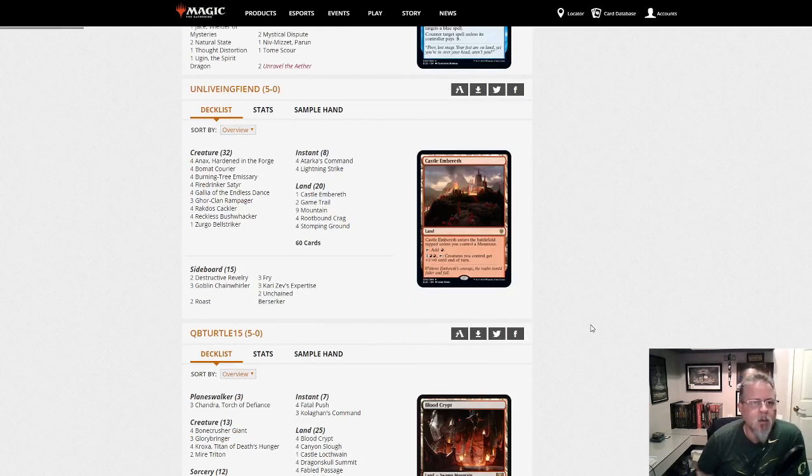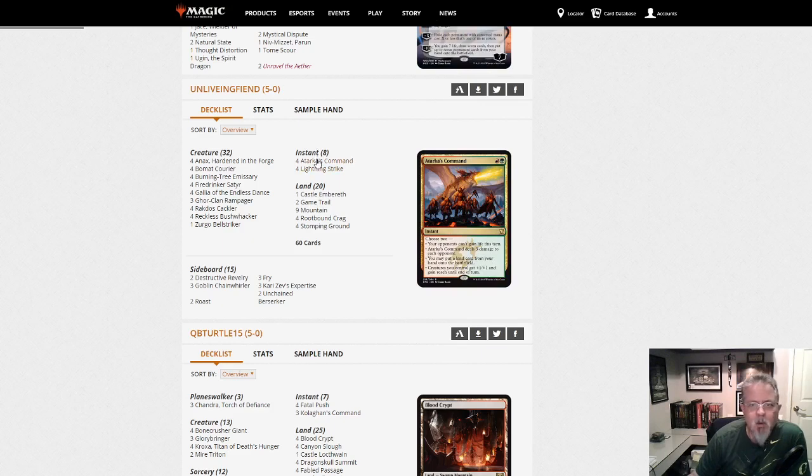Unliving Fiend — you misspelled your username, there's no E in living. Unliving Fiend has Mono Red... well, it's not Mono Red, it's Atarka Red. Splashing Green for Atarka, Goreclam Rampager — love that card — and Galia. Red-Green Aggro, the low-to-the-ground red-green deck. Good old Atarka Red.